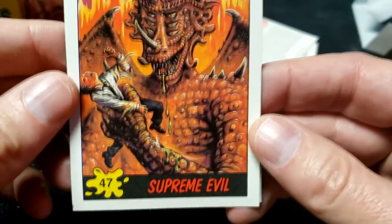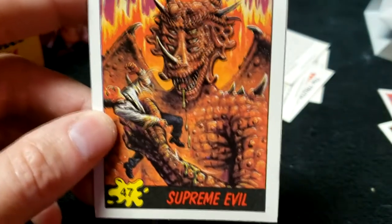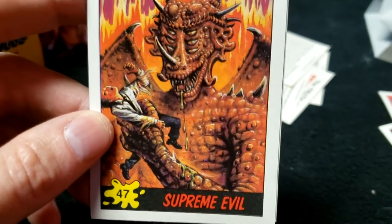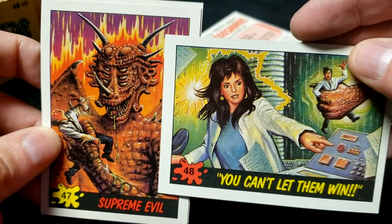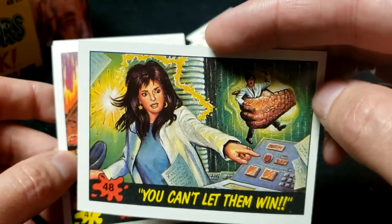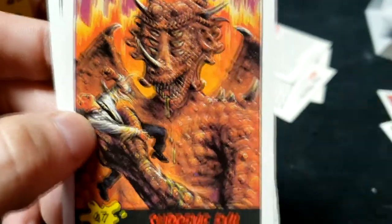Supreme Evil, number 47 — that is not even a dinosaur, what the hell is that supposed to be? This guy has fists. Number 47, and right after it number 48, You Can't Let Them Win. Wait — he's already here in number 47, but in number 48 he's being pulled through this thing. This doesn't make much sense in terms of continuity, but look — he's drooling with anticipation of eating that meal.